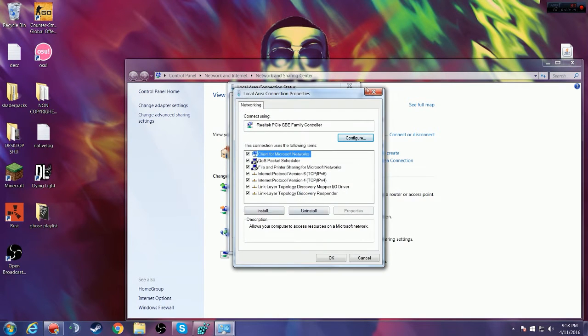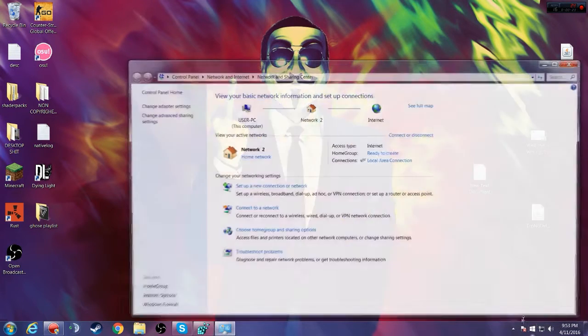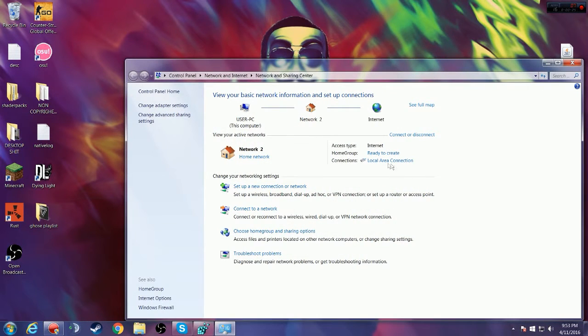So we'll hop into it. First thing you want to do is come down here, right click on this, and go to Open Network and Sharing. If you have Ethernet, it will show local area connection. It's here in access type internet. Under the home group, it'll be next to connections.